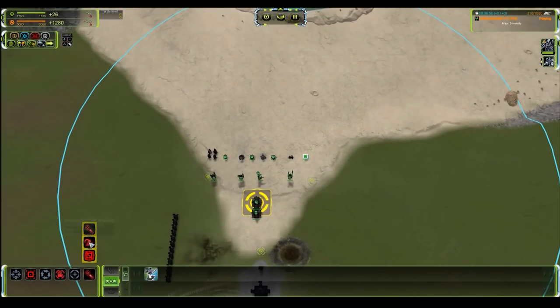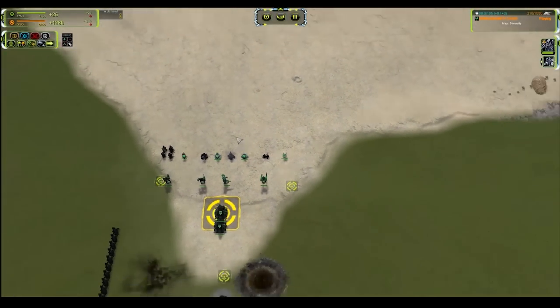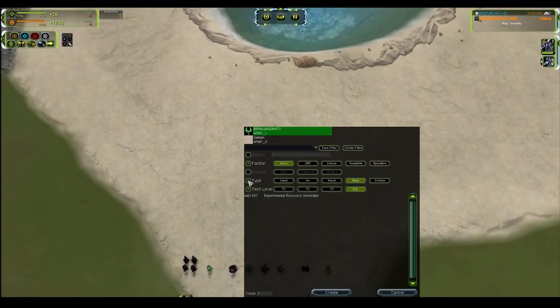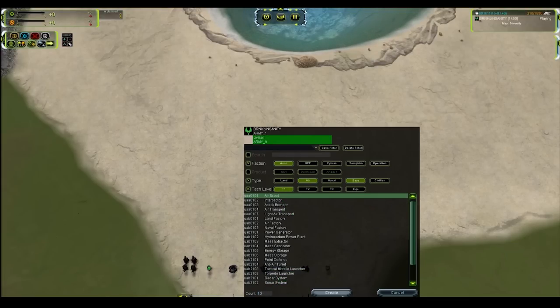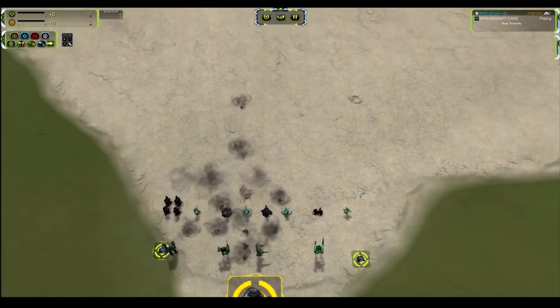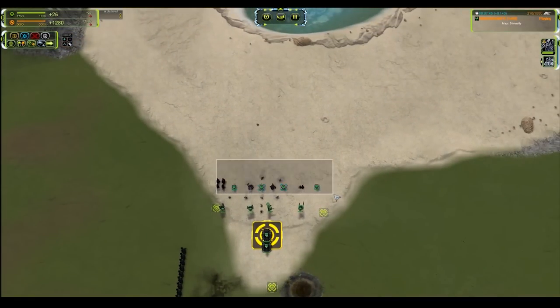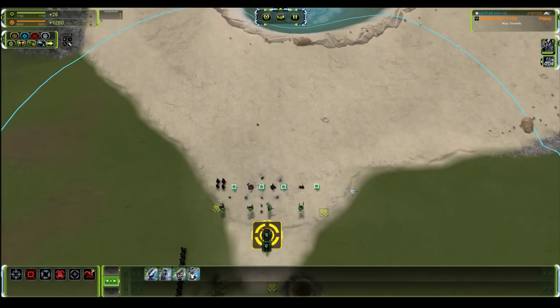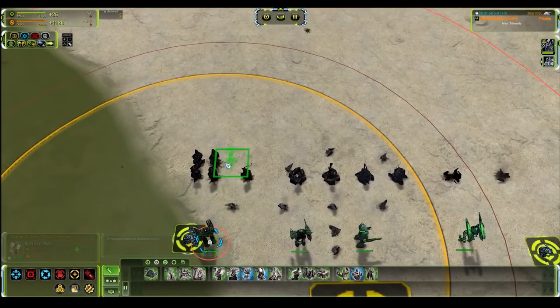These are direct fire non-tracking. Even the Seraphim T1 anti-air — even though it looks like it's flak and has a double shot — it is not. Spawning a few air scouts, you can see how the Seraphim does have a strange-looking shot but they are all the same. All right, that's T1. Let's move on to T2 without any further delays.